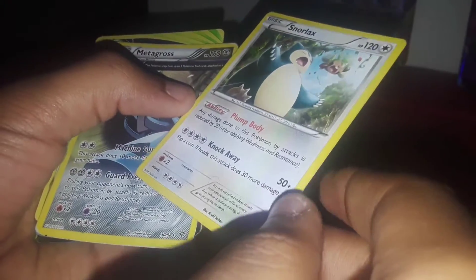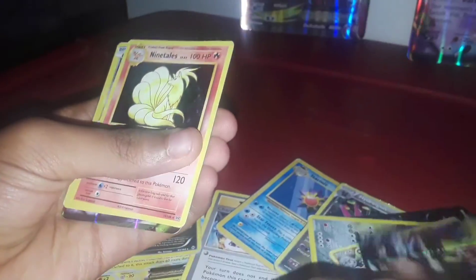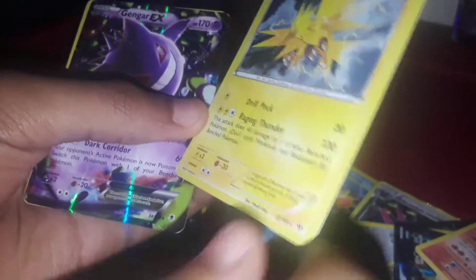All right, so we have Hydreigon Hollow from Phantom Forces, Jolteon EX full art, a Snorlax — just a regular uncommon, we forgot to sort these by accident — Metagross rare, a Chesnaught Break, a full art Mega Manectric EX from Phantom Forces, a Hollow Ninetales from Evolutions, a Hollow Zapdos from Roaring Skies, and Gengar EX — my favorite.